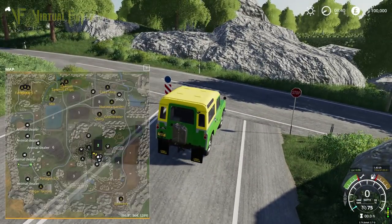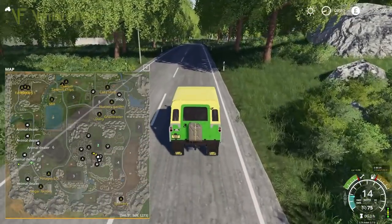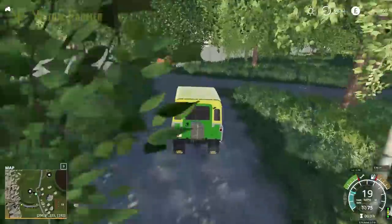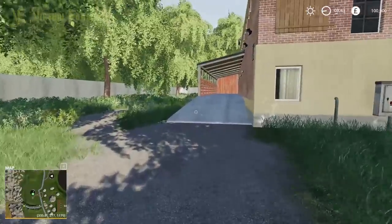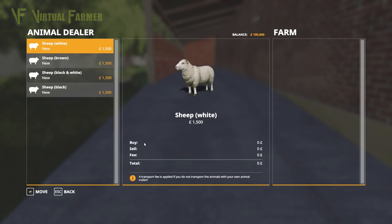It looks really cool. There's not a lot of stuff in the middle of the map other than the main farmyard, so we'll probably end up there last. As a result, I'm going to turn to the left first. One of the interesting things I see on the map straight off is the number of animal dealers.